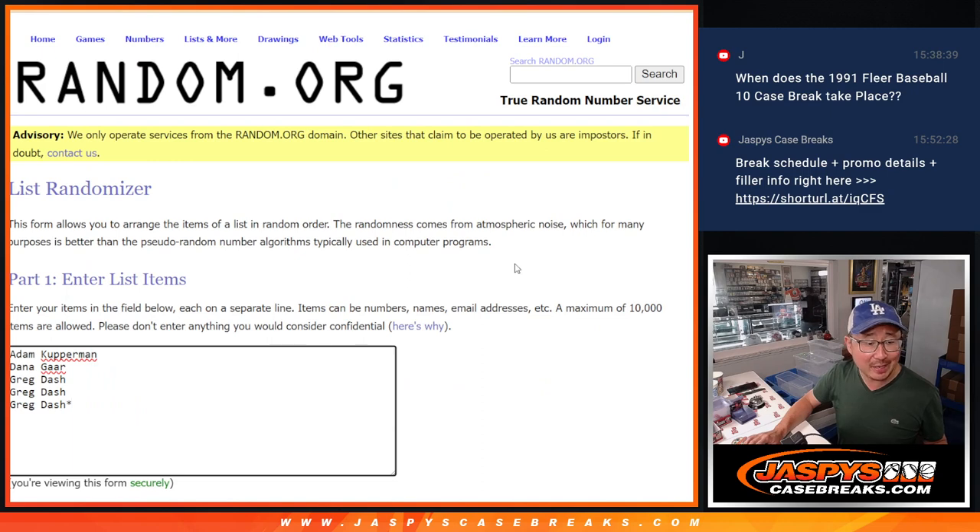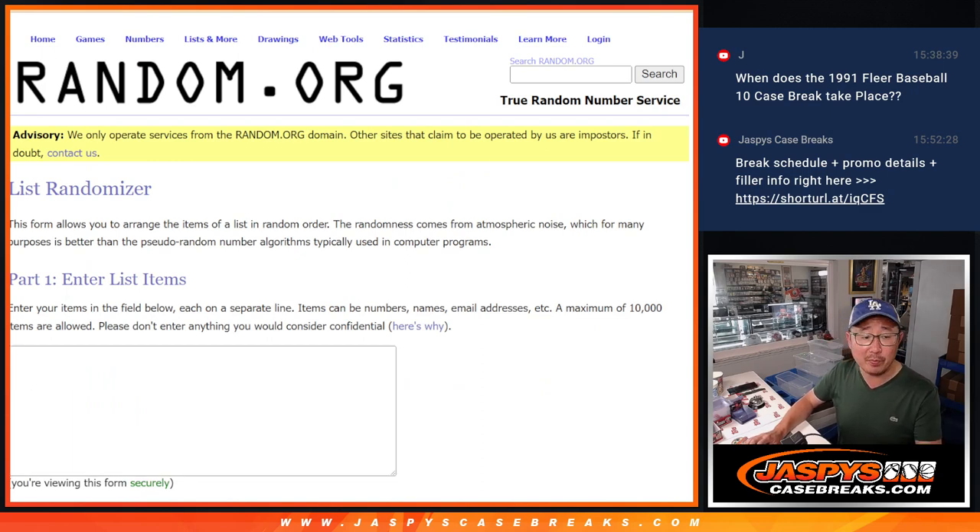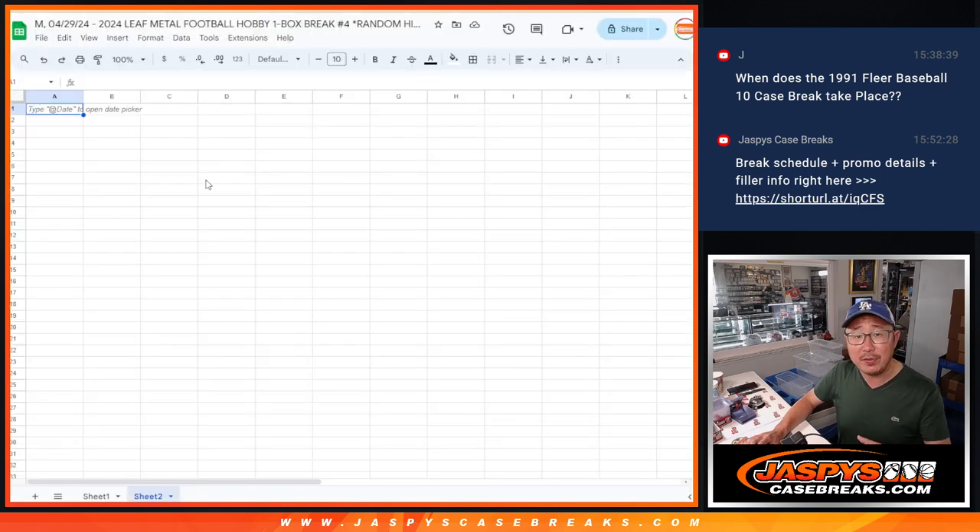Big thanks to Adam, Dana, and Greg for getting in on it. So what we'll do is we'll select a box, open the box first. We'll type in the hits and we'll randomize names and hits, and match you up with something.